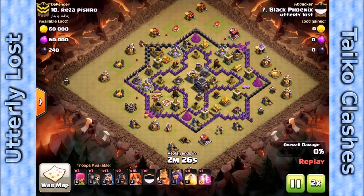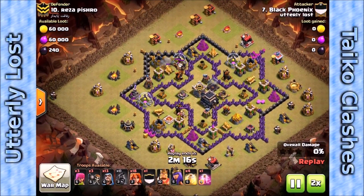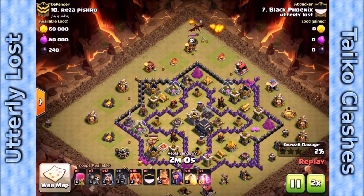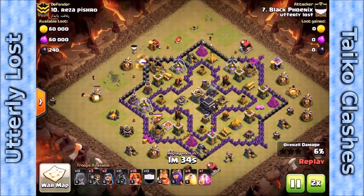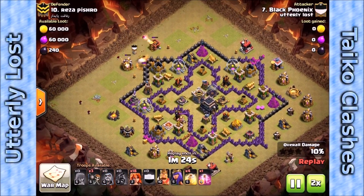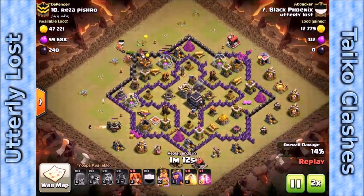In this first raid, we'll look at Black Phoenix bringing mass Valkyries on a town hall nine. He uses a Pekka to lure the clan castle troops, gets them up in the corner where his troops will be safe from the defenses, then uses wizards to take out the clan castle dragon and loons. Once that's done, a golem out of the clan castle to distract, and wizards set the funnel — one half using the kill squad wizards. Nice wide funnel, no doubt at all. That is a great funnel right there.